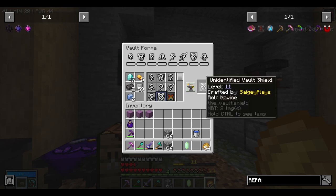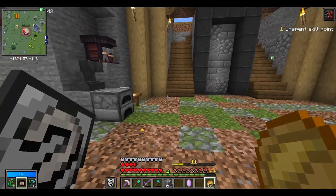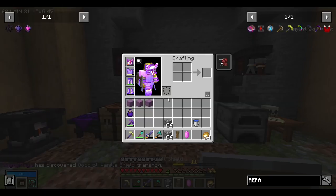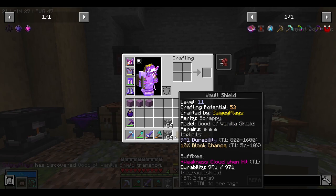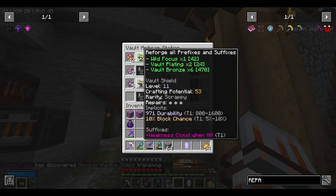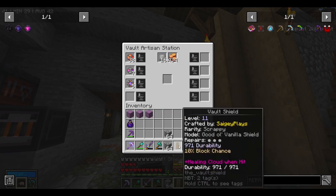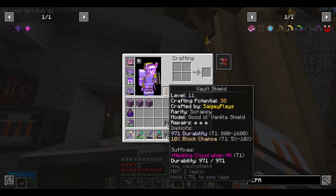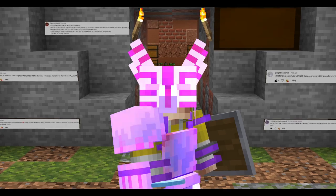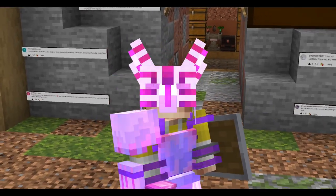I actually want to go ahead and craft a vault shield as well, because people in the comments were saying these were pretty useful. I think you can just roll it just like any other armor piece — and looks like you can. We got vanilla weakness cloud when hit and a 10% block chance — that's actually super good. I want to see if we can re-roll this into getting healing when hit. Healing cloud when hit — okay, that's perfect. 10% block chance is actually super good, that's the best one you can get for tier one. I'm not sure if every time it triggers it makes a healing cloud, or if it's just another chance on top of that 10%.